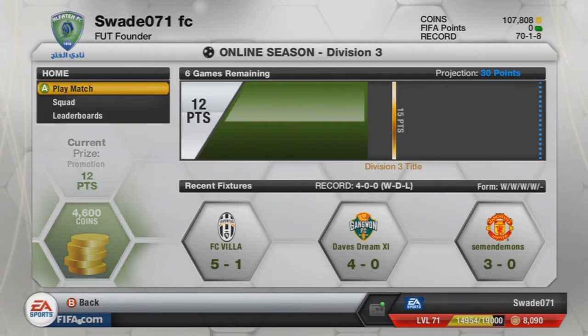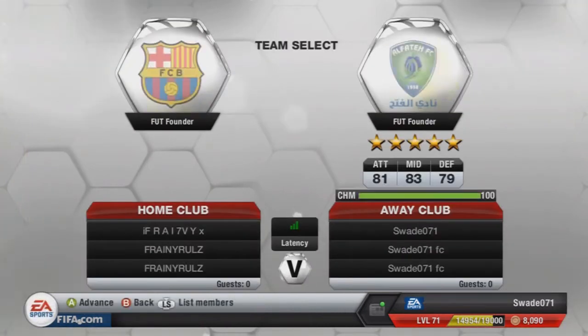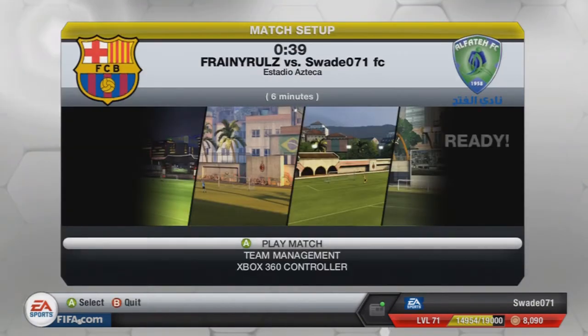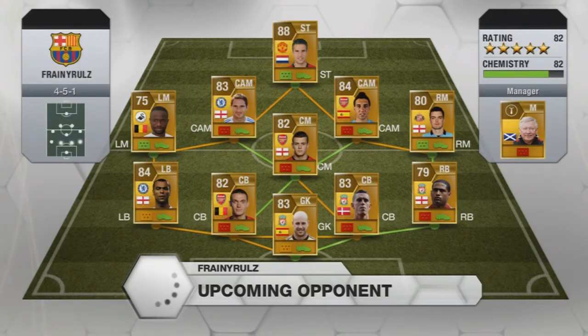We're going to go on to our first match — we're going to play against someone. As you see, I'm in Division 3, I haven't made it to Division 1 because I don't really play all night seasons. Whenever I can build a new team I test it out with single player. We're going to play a guy called Franny Rules. Six and a half minutes, and his team consists of an English BPL team, but obviously the chemistry is a bit crappy because he hasn't got players in the right positions properly.